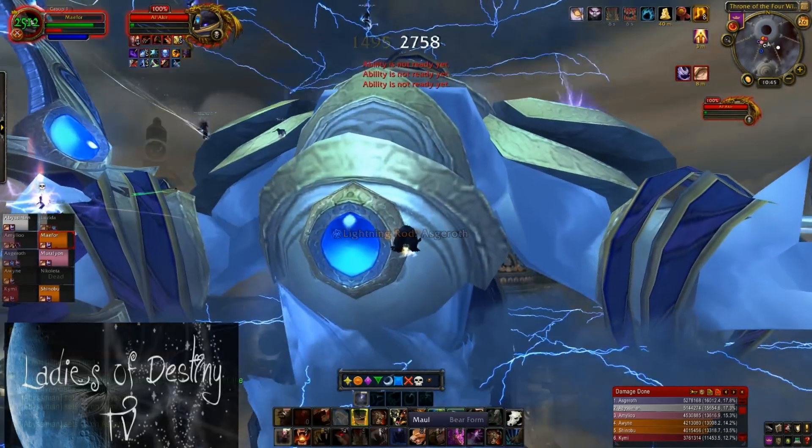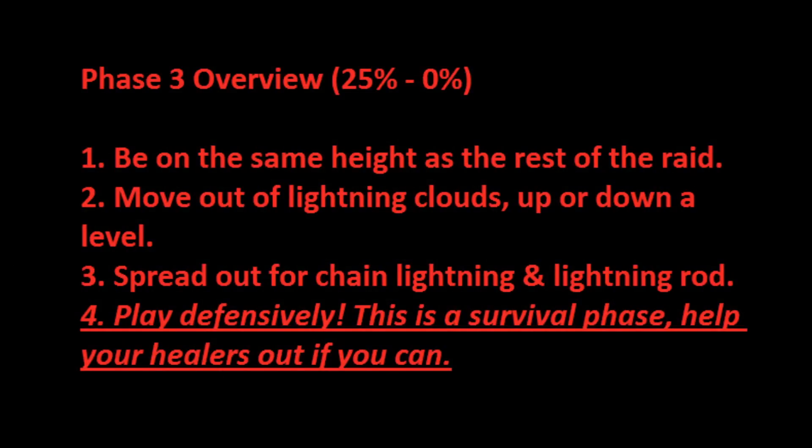To succeed in this phase, you will need to move as a team. You need to be close enough for your healers to keep you up, but spread out enough to minimize Chain Lightning and Lightning Rod damage — and all of this while being on the same height, ready to move from a cloud instantly.